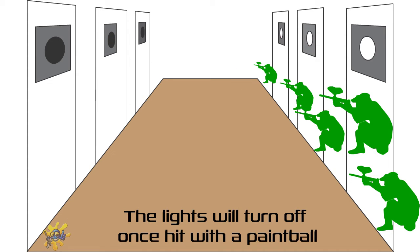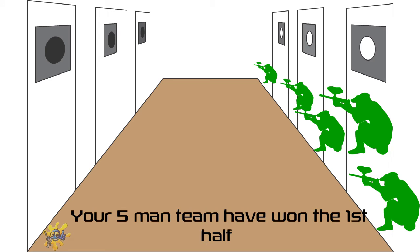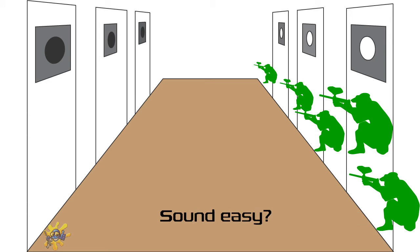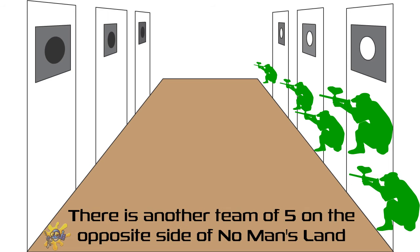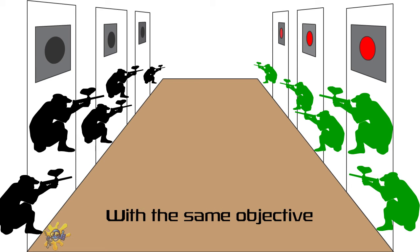The lights will turn off once hit with a paintball. If all three lights are out for six seconds — victory. Your five-man team have won the first half. Sound easy? Well, here's the kicker. There is another team of five on the opposite side of no man's land with the same objective.